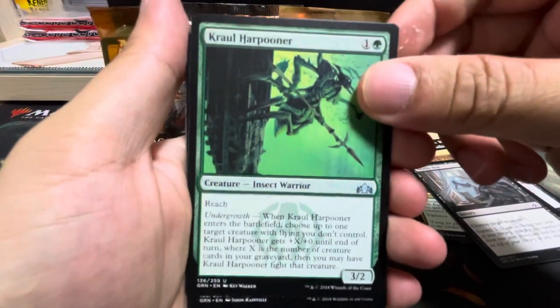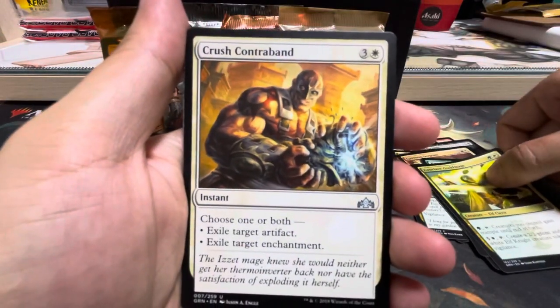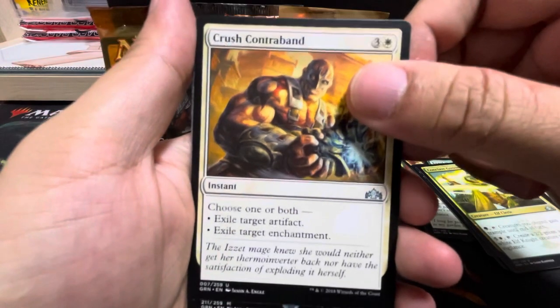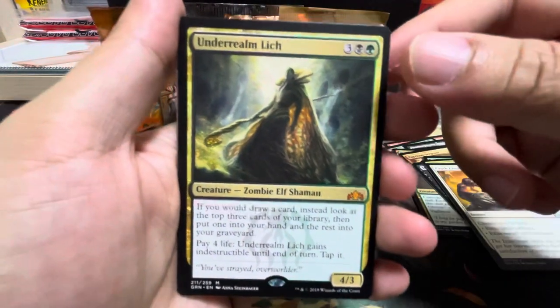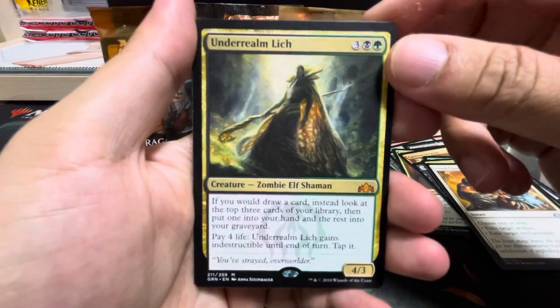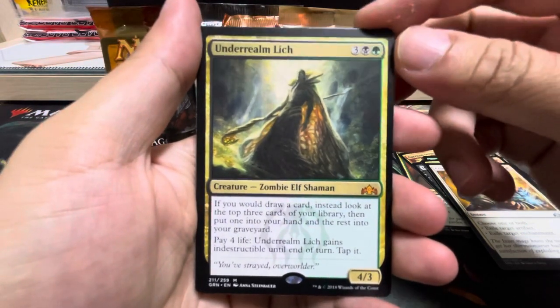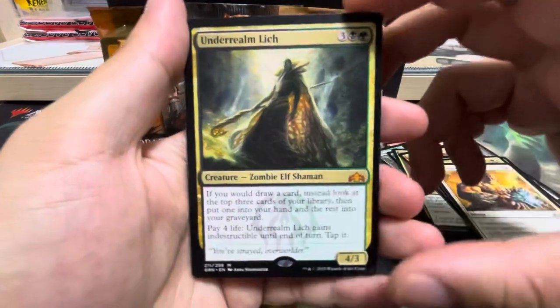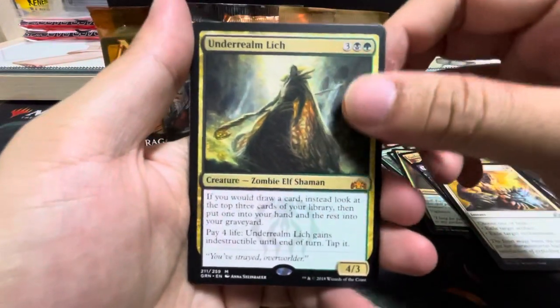The first uncommon is Crawl Harpooner, then Conclave Guild Mage, and Crushed Contraband. And the rare — ooh! We have a Mythic: Underrealm Lich, a Zombie Elk Shaman. If you draw a card, instead look at the top 3 cards of your library, then put one into your hand and the rest into your graveyard. That sounds like a very interesting card.